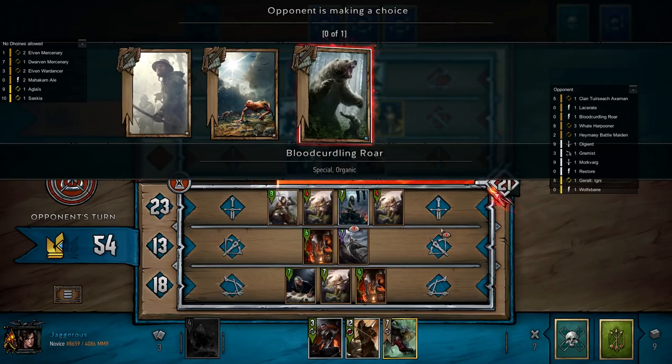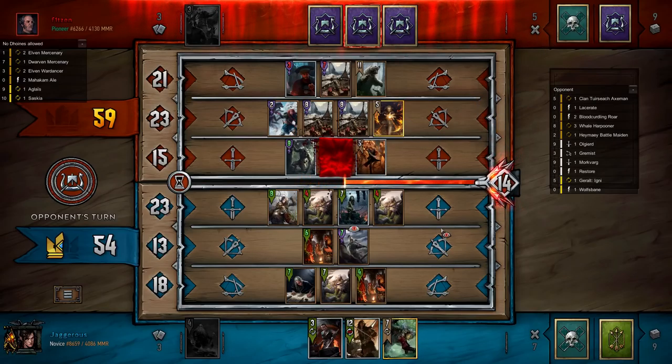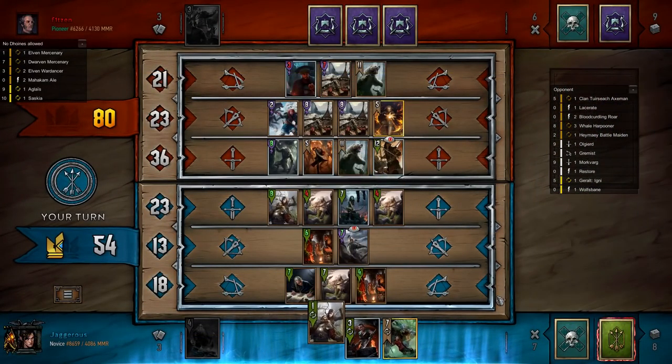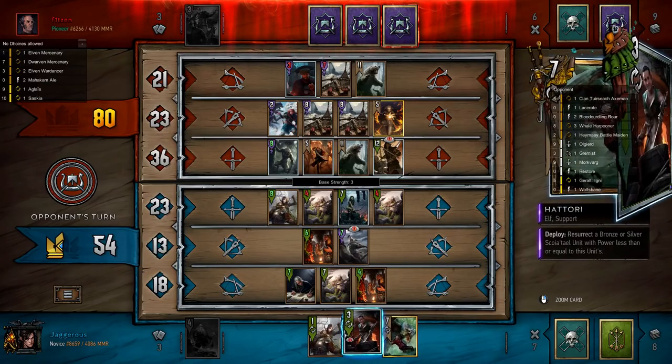I'm trying to work out how many points we have if he does pass us. Yeah he can't afford to pass if we play Yevin. So let's do that — we'll take the Elven Merc which is actually quite nice here. That's about 13 points, which is more points than Yevin. We probably do want to play it now as well because it thins our deck, which means we're more likely to draw well going into the next round. With Hattori you can actually set up three units for the Ale, so we could play both of these next round and that would be okay.